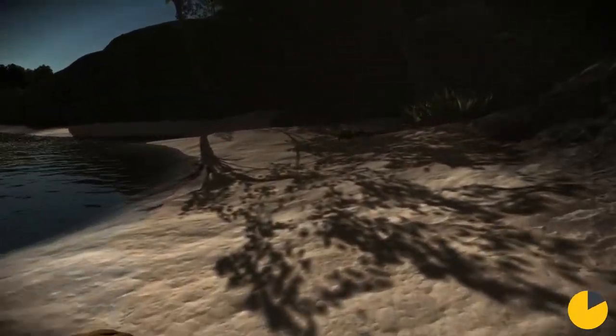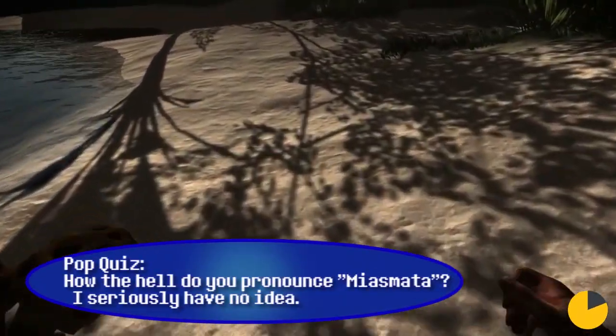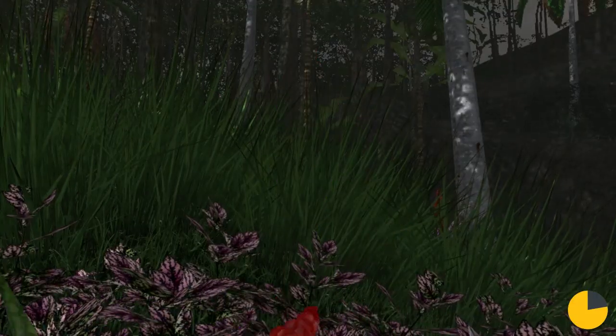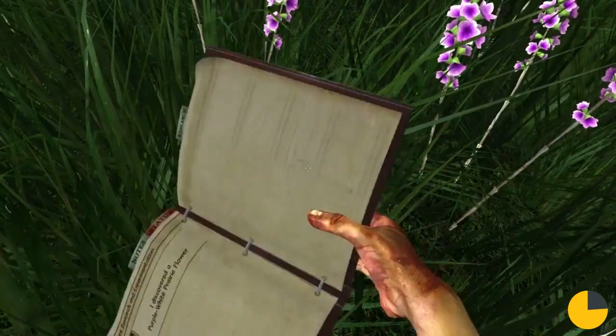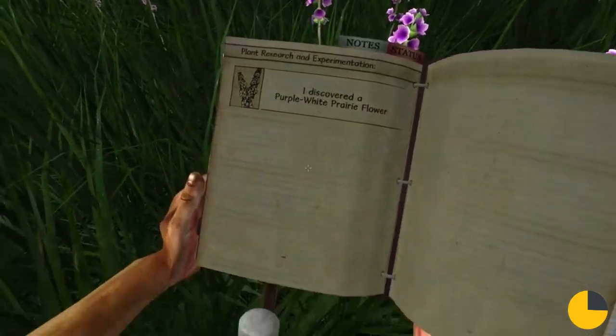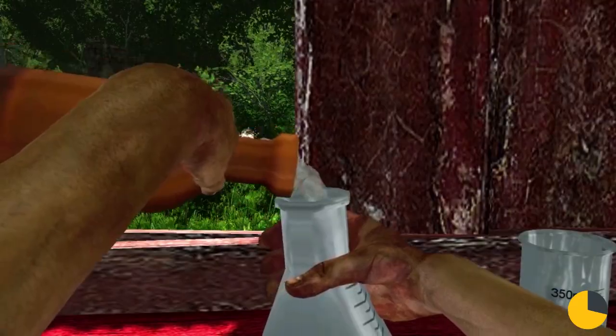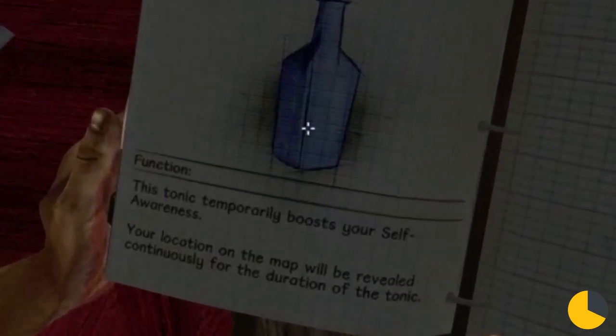Miasmata puts you in the shoes of Robert as he journeys across the island of Eden to find the cure to his disease. This island has a variety of plants that have many different properties. Somewhere out there is a combination of plants that can be used to make the cure. They can also be made into medicine to help keep his fever down, or into these magic tonics that really don't seem to match the rest of the game, though they are useful.